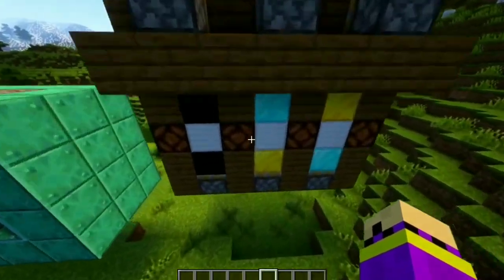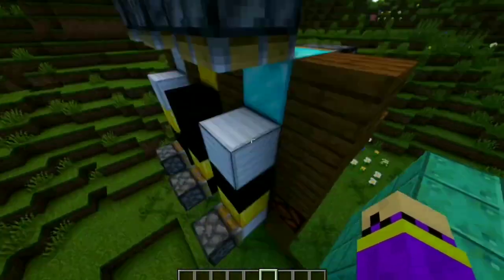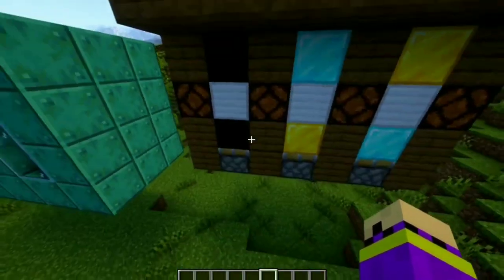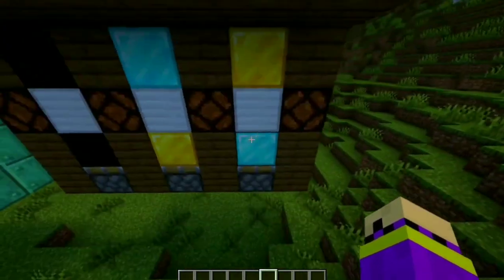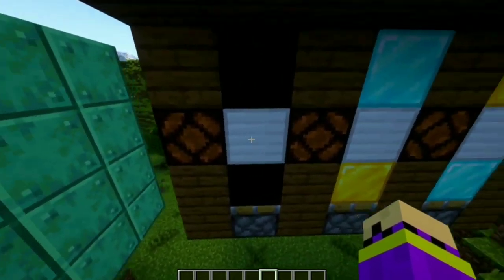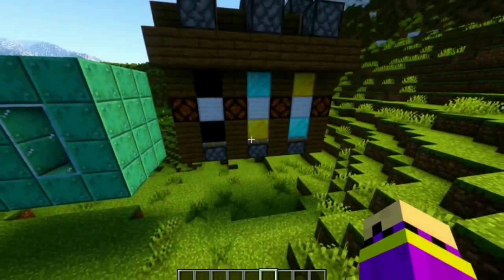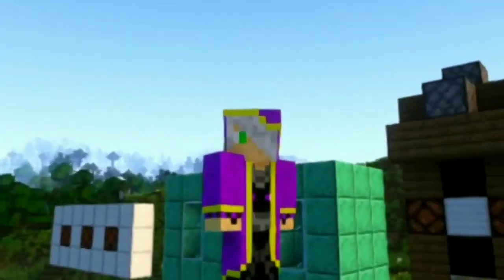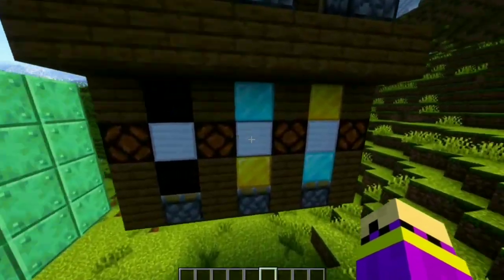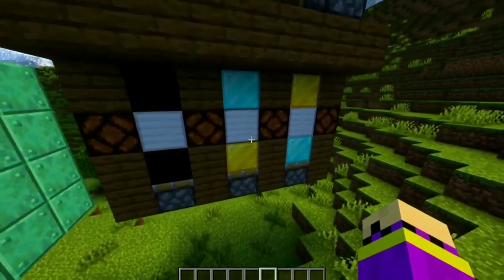This first one is a piston tape slot machine. It basically pushes all these blocks around, and after a certain amount of time one of them will randomly stop — same with the others — and it's all randomized. Depending on which block lands on the middle lamp, it gives a certain reward. But this one is a little too complicated, and since I'm not that great at redstone I might want to pass on this for now.